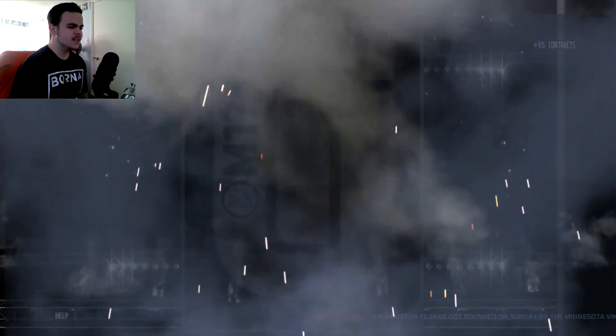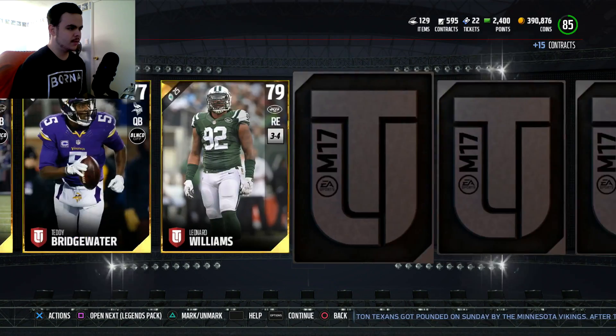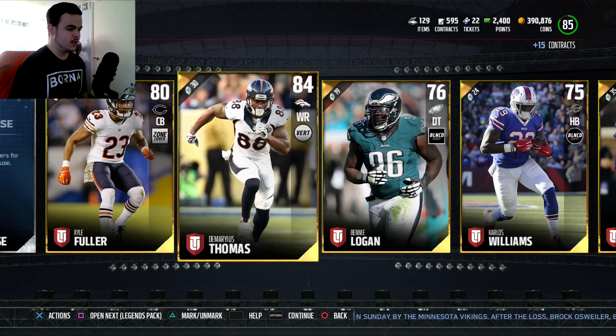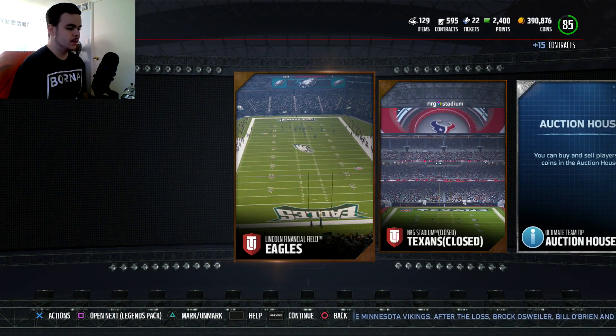Come on. I at least want to get one elite player out of this whole thing. We're not going to get an elite player out of that, but we're going to get a Herman Moore collectible. Anybody good out of the gold players? Demarius Thomas — that's a pretty good pull.